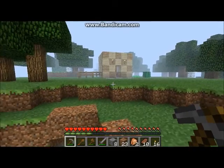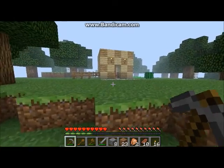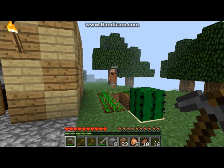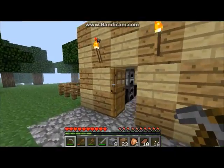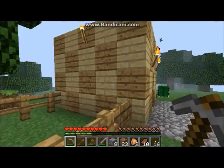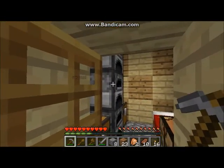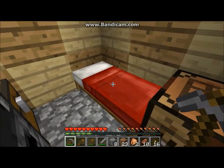Hello Minecraft viewers, segment three. While we were gone, I regrouped with Jim here, who fell dead at the stone-cold hands of a skeleton — they wield bow and arrows, which is quite annoying. We have found a bed because Jimmy, on his way back, slain a couple of sheep and gathered wool.